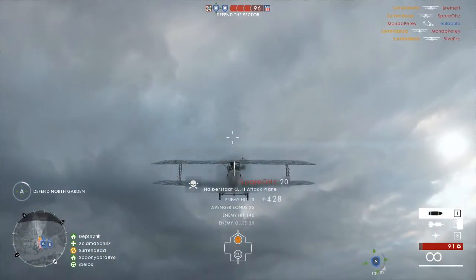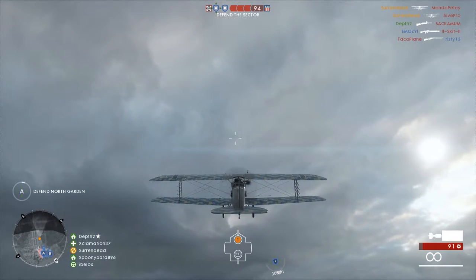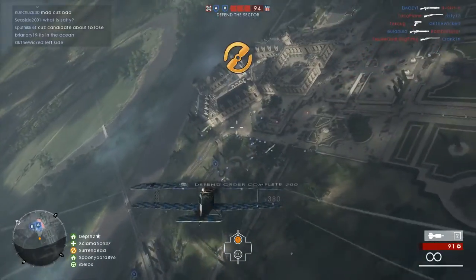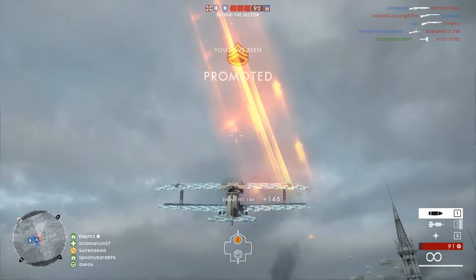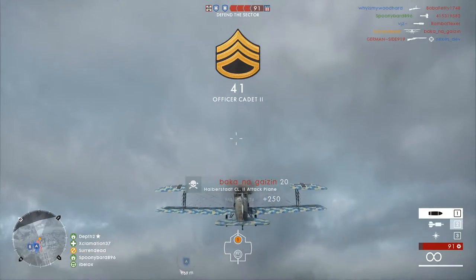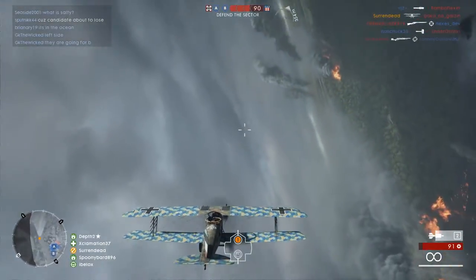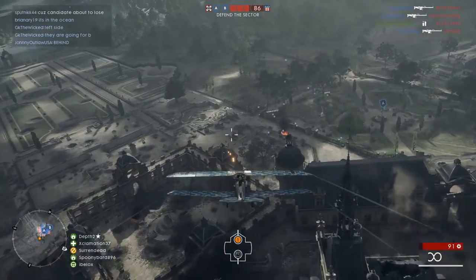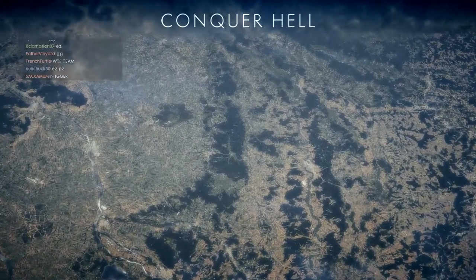That's all for this episode on improving your flying in Battlefield 1. Quick recap: use the mini map and flares — they're best friends. Fly high and come down at a sharp angle. Fly parallel to the cover but not parallel to the ground, or you'll crash into everything. Hope these tips help, and I'll see you next time!